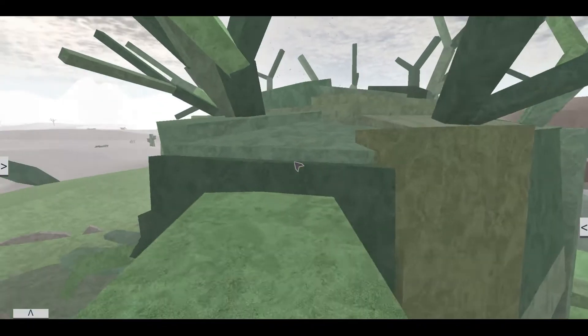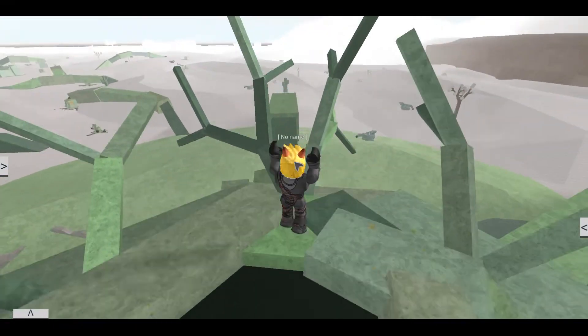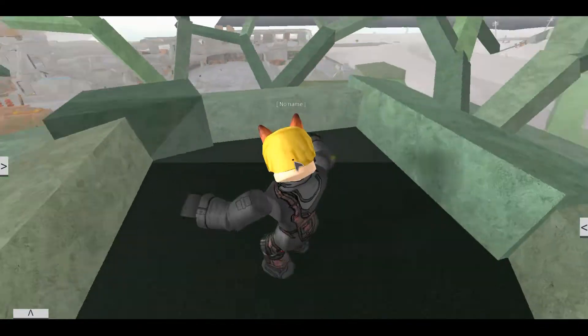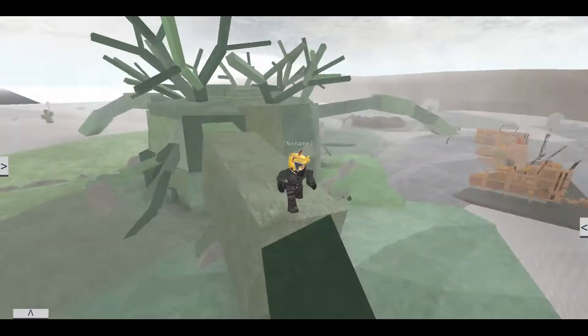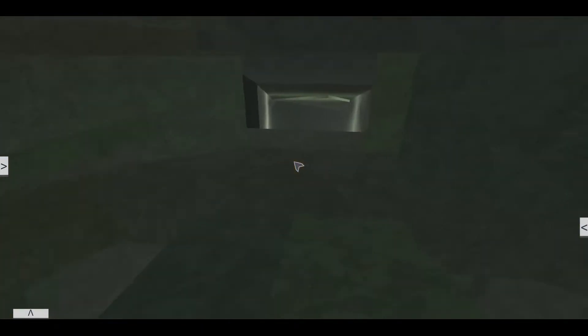It looks like there are tunnels, and there are dead bushes - probably mutated - with particles coming out of them. We go over here and see a void. I step into the void and don't die. This looks like a huge mother base or queen land area. Let's go check it out through this tunnel.